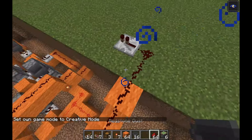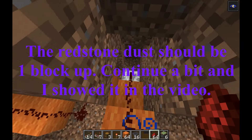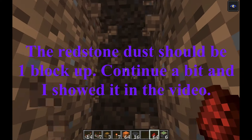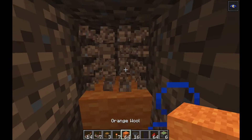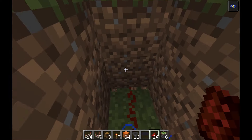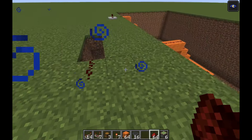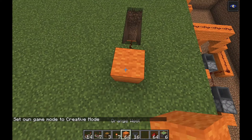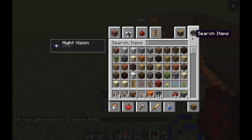Place one redstone torch here, then dust going to here, here, and here. Here comes one, two redstone and a repeater. From here where we had this repeater, go to the surface like that, and continue up and around like that, here, here, and here. Now here is where we are going to build our door.